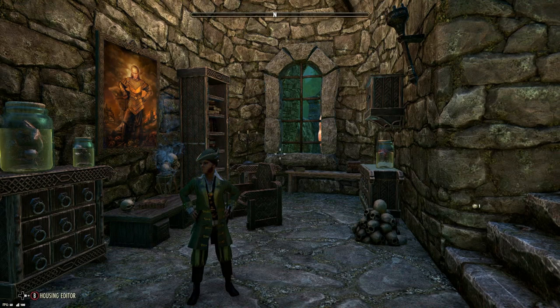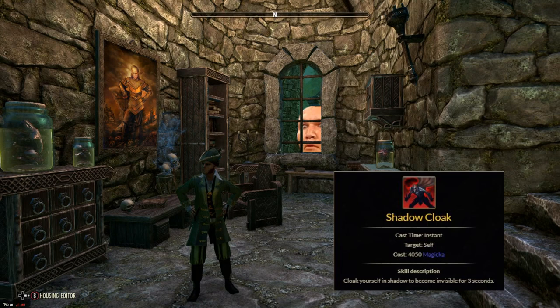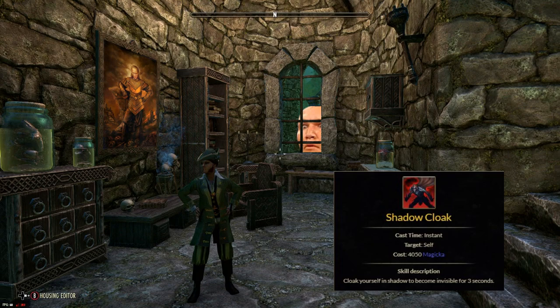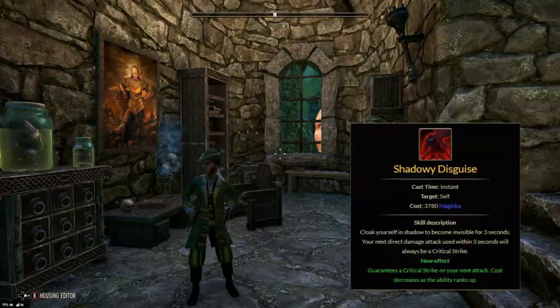Hey guys, I'm Dr. Gagenstein and this is my beginner's guide to using Cloak. I want to cover some of the basics of the ability — just what it is, what it does — and then go over some more in-depth tips and things you should know about. This is more for somebody who's new to the game or new to Nightblades. When I say Cloak, I'm referring to Shadowy Disguise or the unmorphed version, Shadow Cloak.